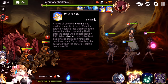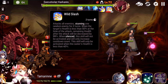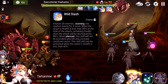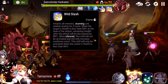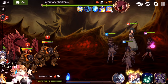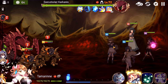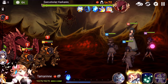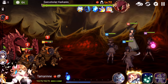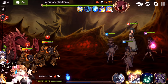Wild Slash attacks your entire team and stuns one team member. If the target's health is less than 50% at the time of the attack, remaining health will be decreased by 99% — basically a one-shot move. The two creep minions: every time they attack they dispel one of your buffs, and when they max out their S3 they have an AoE move that puts a ton of debuffs on you, but immunity does work against that. So you want to keep up immunity right before they use that move, or have a lot of cleanse.